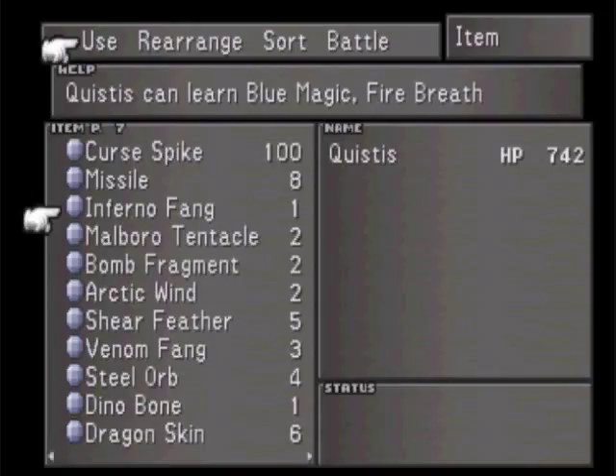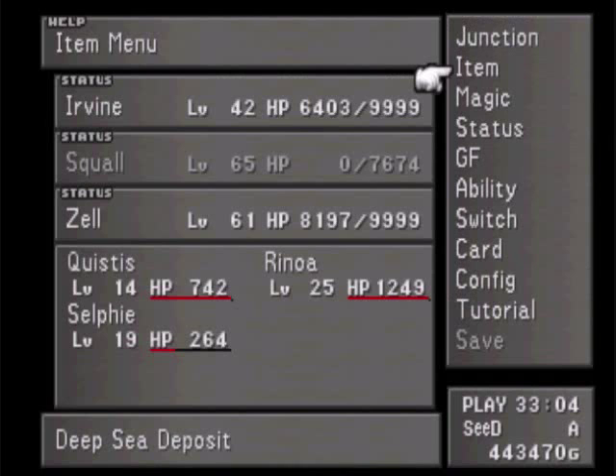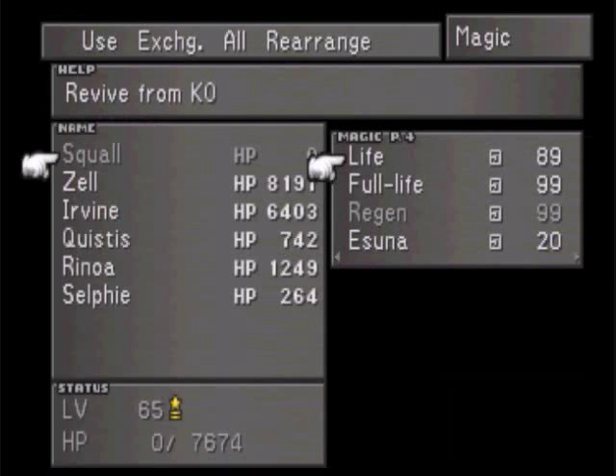Infernal Breath just does a ton of damage. She doesn't have any offensive moves yet, so let's go ahead and give her Fire Breath for her blue magic. Alright, Magic Irvine - use Life, restore Squall.